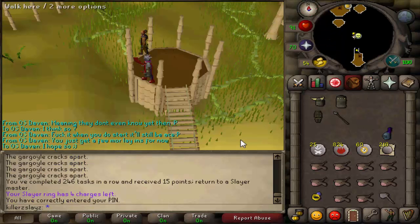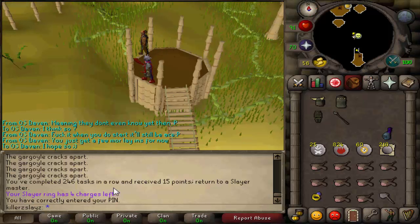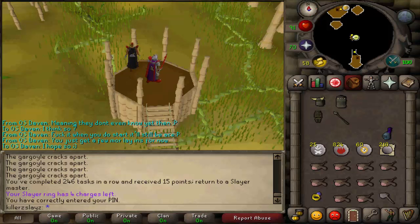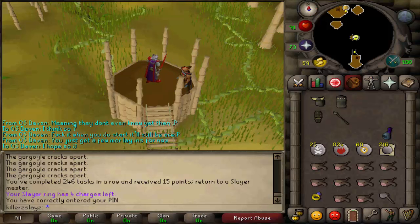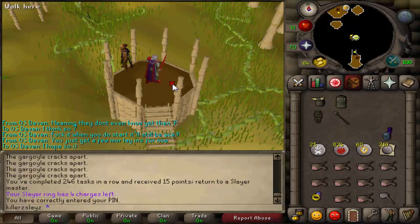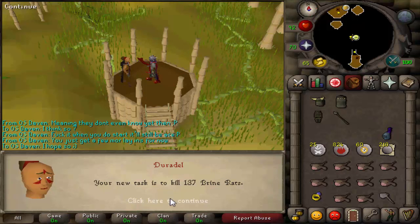That's my Gargoyles task completed and that was my 246th task in a row and I received 15 points. XP rates: I received 74k in strength, 27k in HP and 19.7k in Slayer. We will definitely get a Slayer level this episode because I'm only 89k away from 89. I've only just noticed that to be honest.